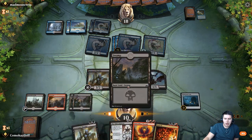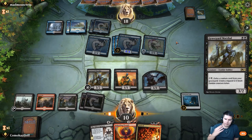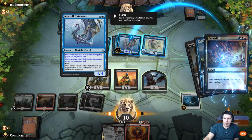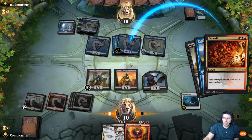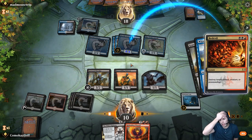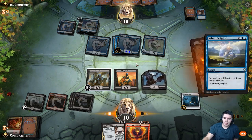Bedevil is pretty awesome. Let's go for a Graveyard Marshal first and see if they counter it, so we can then Bedevil. Wizard's Retort — and Bedevil you. They might have the Dive Down. Spell Pierce. Well, we tried.